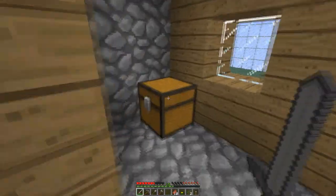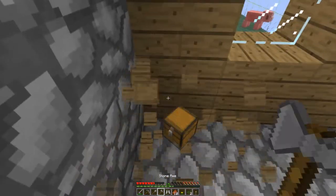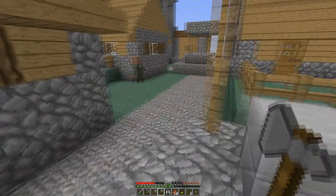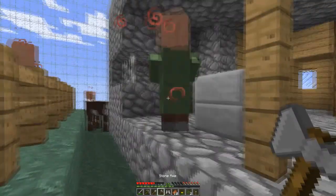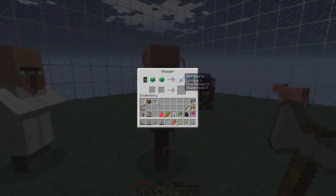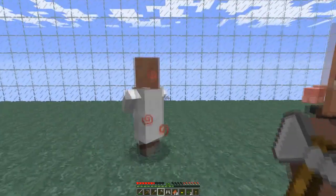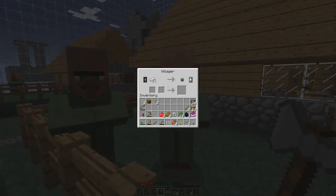A smith — yes, yes, yes! Oh god, that's amazing. Why would he give me saplings? I don't know, but I can make a bread farm. What do you have — Looting V, Fire Aspect V, Sharpness X? That's amazing! These villagers are just — they're making out 46 out of 64. Wow.